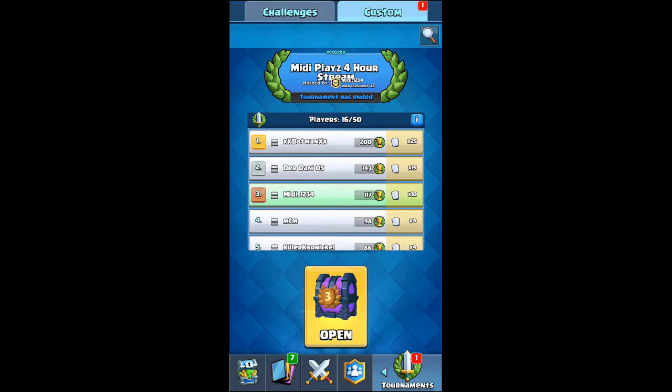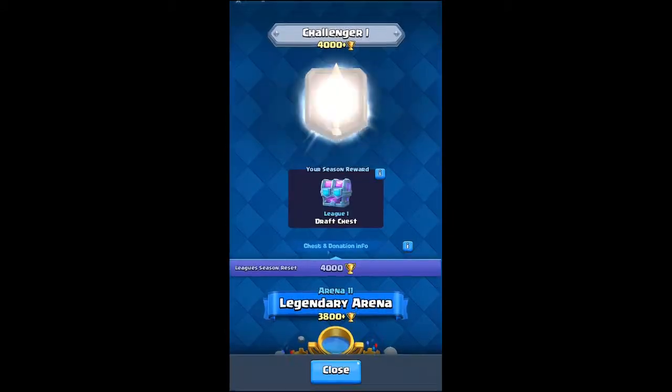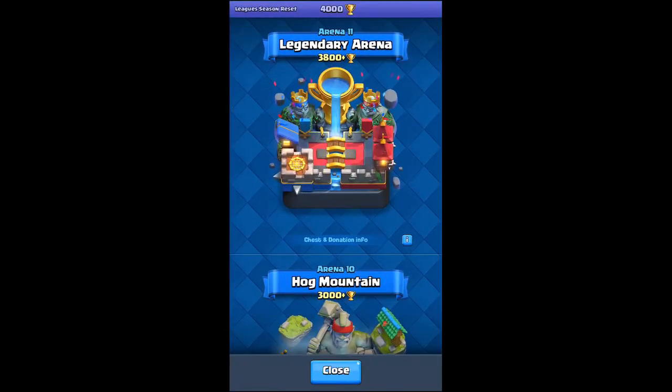So today, what I'm going to be doing is unboxing the third place tournament chest that I got a few hours ago when I did the tournament in the stream. It's going to have 10 cards, and I think it has a rare guaranteed. Not that much gold, so basically worse than the 3 chests — that's how awful tournaments are at the moment, considering they cost me 100 gems.